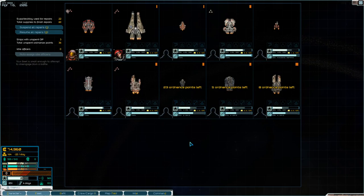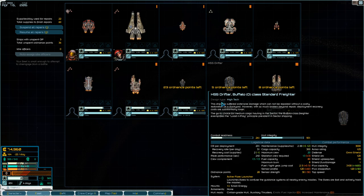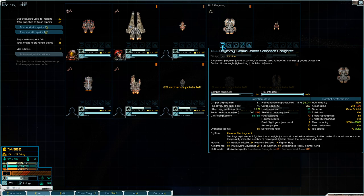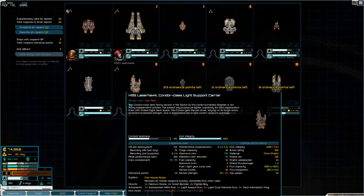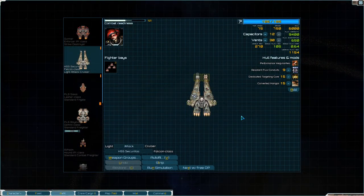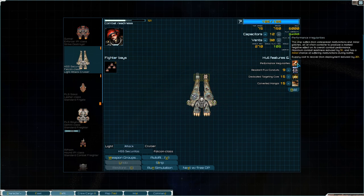So far I have picked up a Lasher, a Wolf, a couple cargo ships which I might ditch because they are slowing me down to burn eight. I have a Gemini, which I recovered and has been doing really well. A Condor, which is also pretty good. And what will probably turn into the pride of my fleet once I get some decent guns for it is a Falcon that I managed to steal. It has Performance Irregularities from Veyra's Sector, but that's the only D mod, which is a pretty good deal.